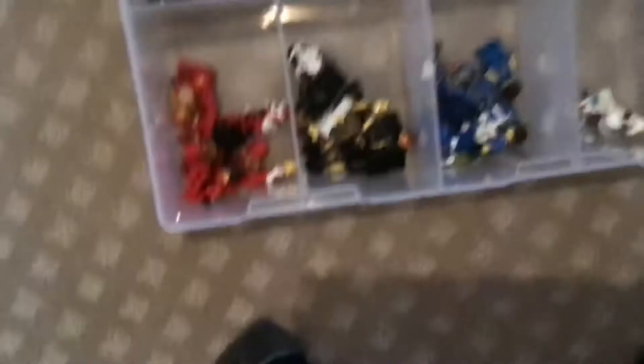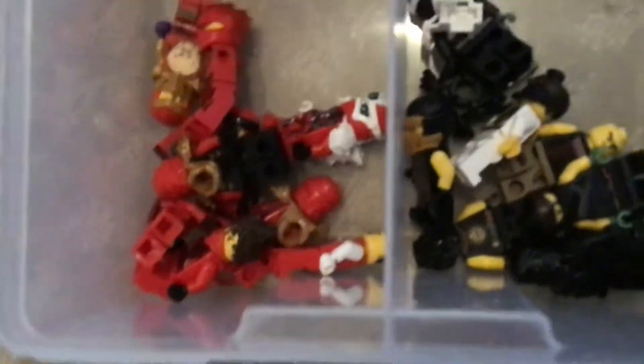In here we've got my minifigures — some of my minifigures. This is the Kai, Cole, Dre, Zanes. Royden, these are together. We'll bring this out. We've got the Coles, the Jays, and the Zanes, and the Lois and Neos are in there. Friends and villains.